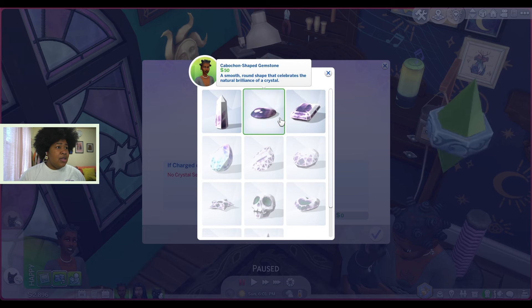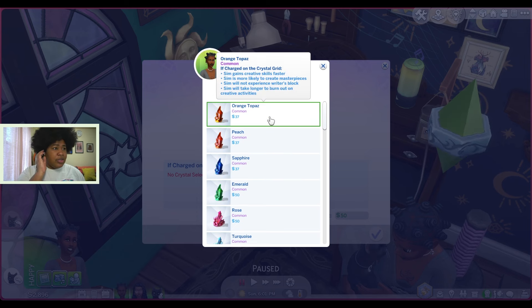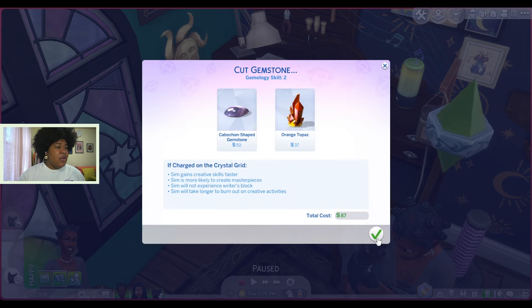Oh yeah, this is a new one that we unlocked. Let's do the Kavokan-shaped — that looks pretty. When you highlight over the different crystals it'll tell you what the effects are. So orange topaz — oh, they gain creative skills faster. Oh yeah yeah yeah, we want one of these.